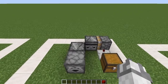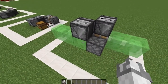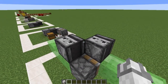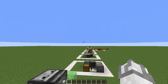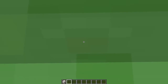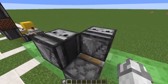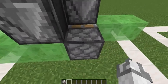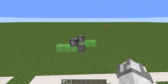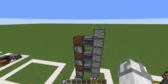You can combine slime blocks or honey blocks to make a flying machine. As this thing moves, the observers detect the change in position, which powers the block behind it — that is the output part. The output powers the block below it, which powers the piston. If we turn this on, we can see it fly off into the distance.